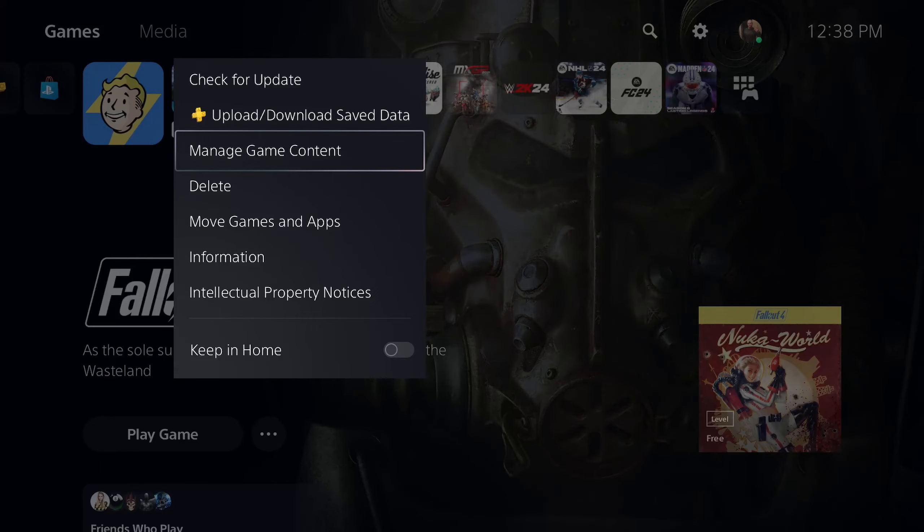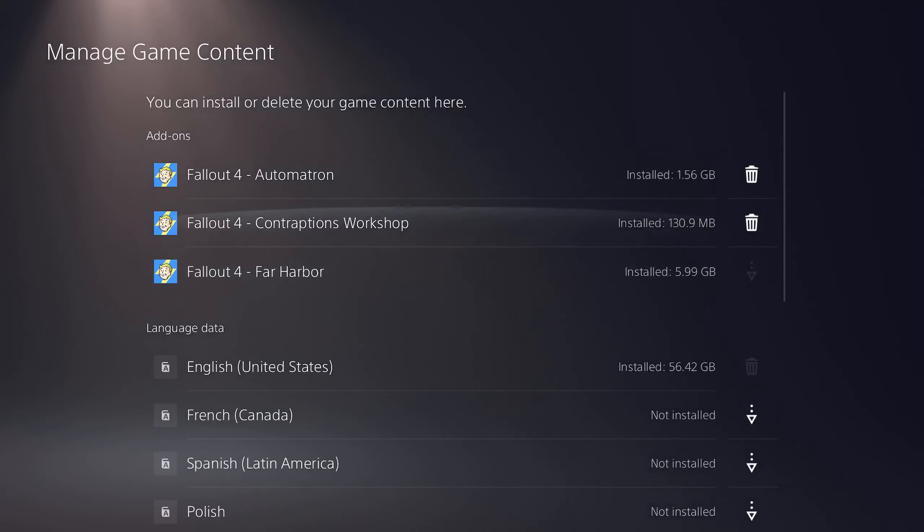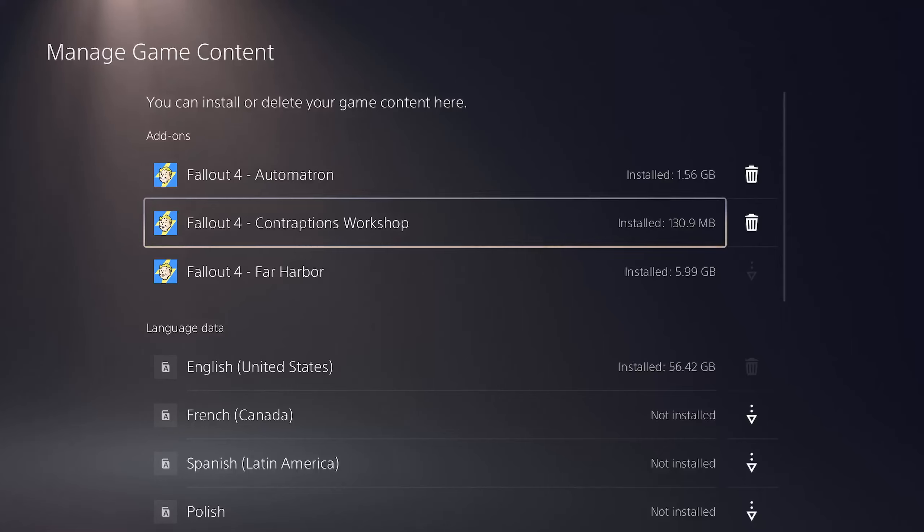And if I go to Manage Game Content, you can see that I have Automatron, Far Harbor, Contraptions Workshop. I've got other ones downloading, but it just shows you that these are compatible.